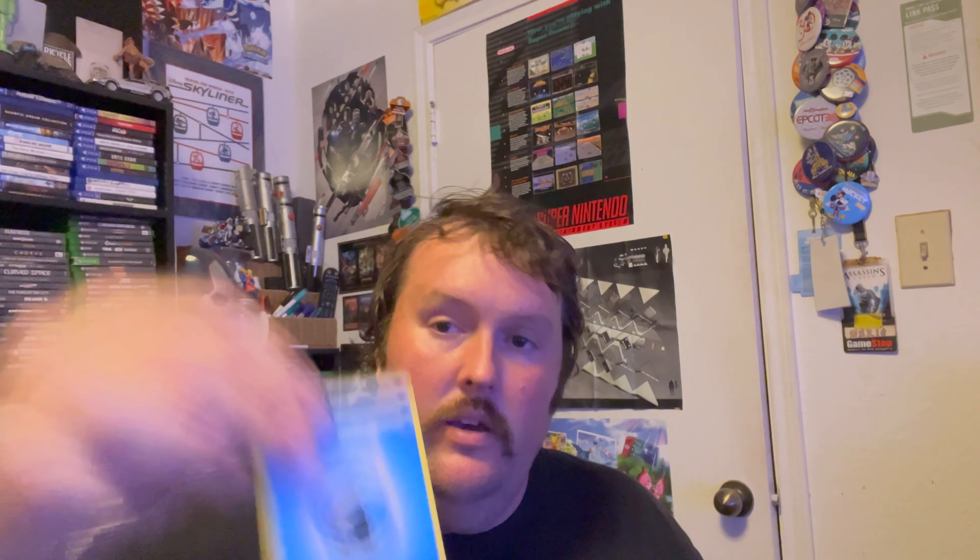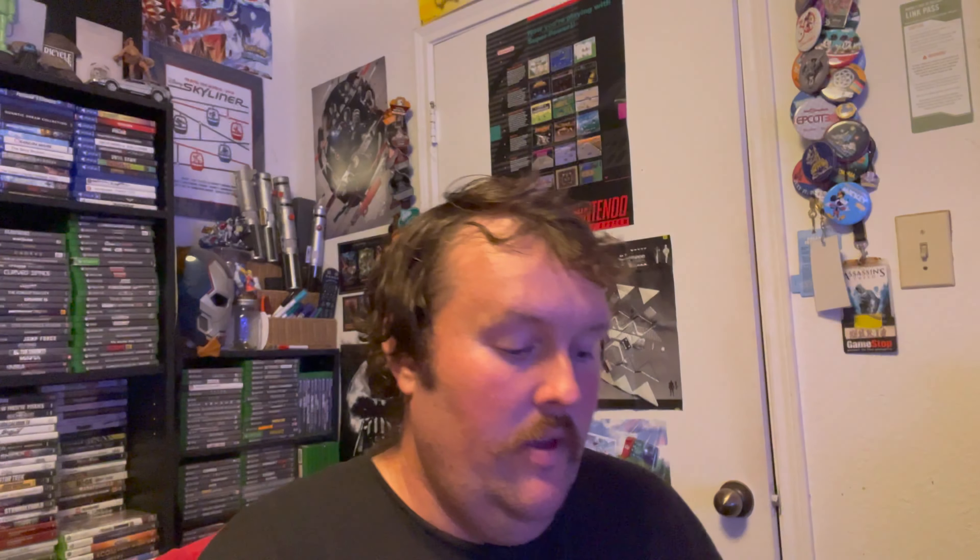We got Water Energy this time. Floatzel, Rusted Sword, Luxio, Yanma, Morpeko, Chewtle, Eevee, Horsea. We got a Shiny Clovapus and a Cramorant VMAX, which I actually already have. But hey, another Shiny! We're halfway through with five packs left. We've pulled two Shinies, a VMAX, and a Holo so far — not too bad. Here's the code card.